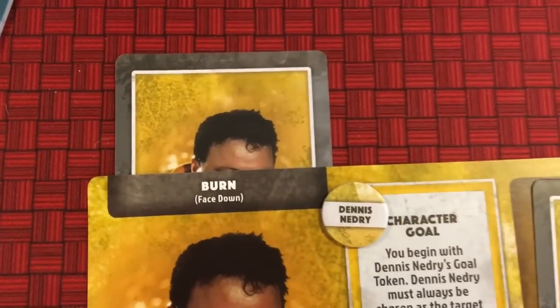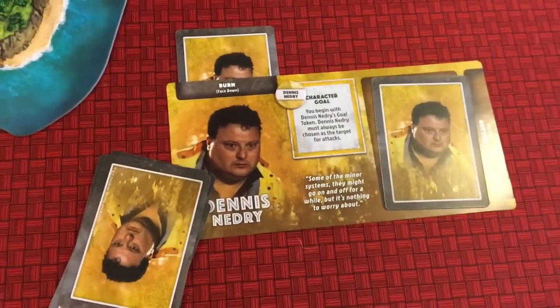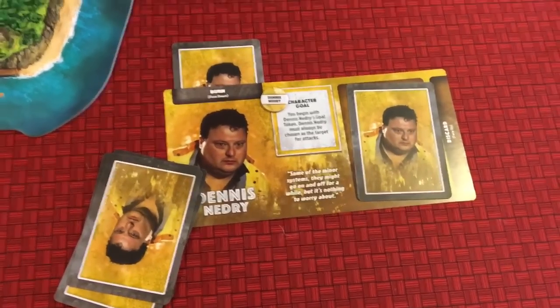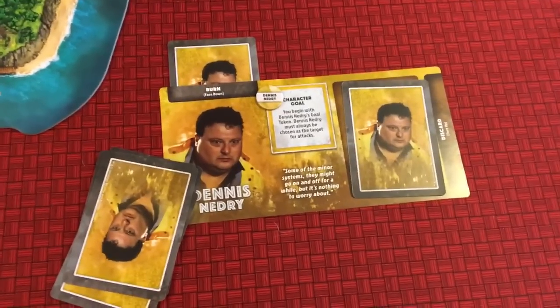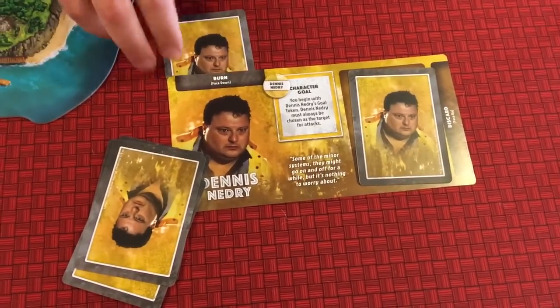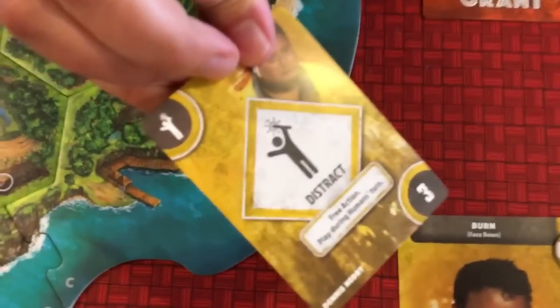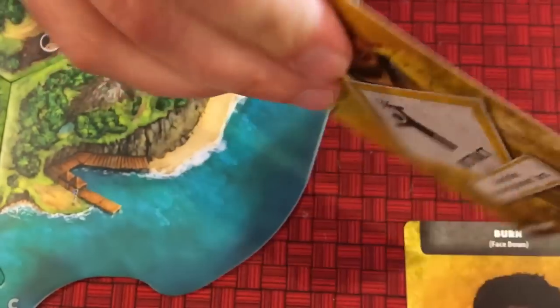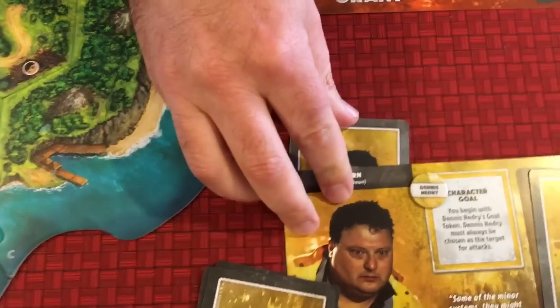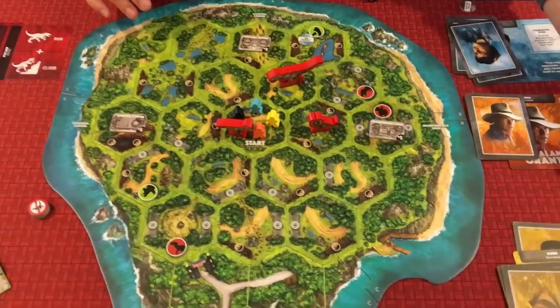The way a dinosaur attack works is the human player holds up their hand of cards and the dinosaur randomly takes one and burns it. At the top of each player board there's a burn spot - if you burn a card, that card is gone for the game. As players get slowly attacked, they're losing options. The dinosaur player won't see which card was burned, but the human can look - for example, Nedry's distract card just got burned.